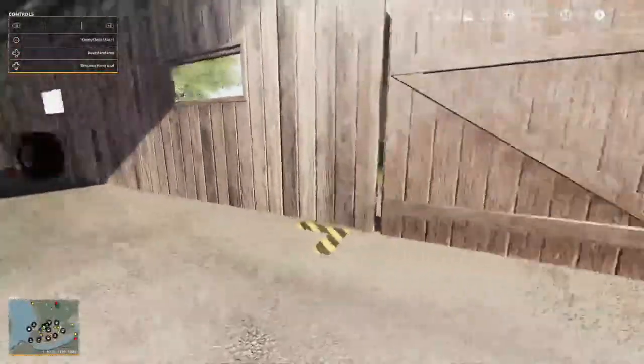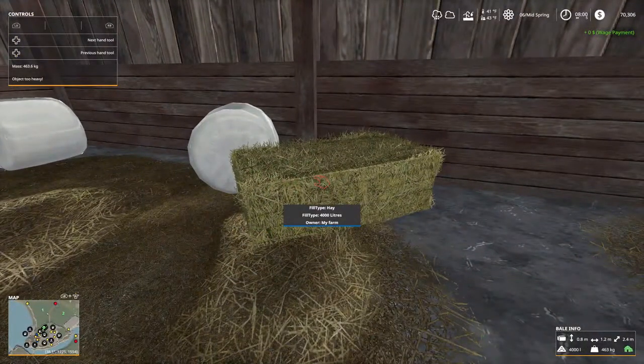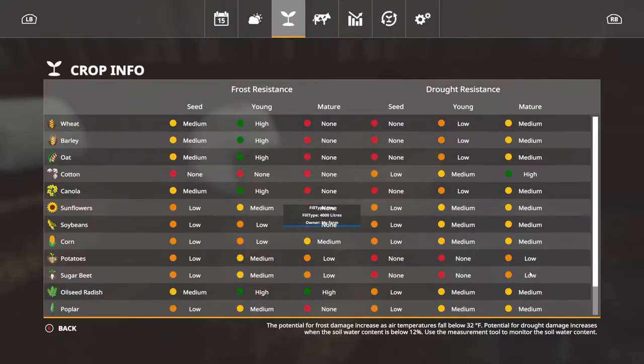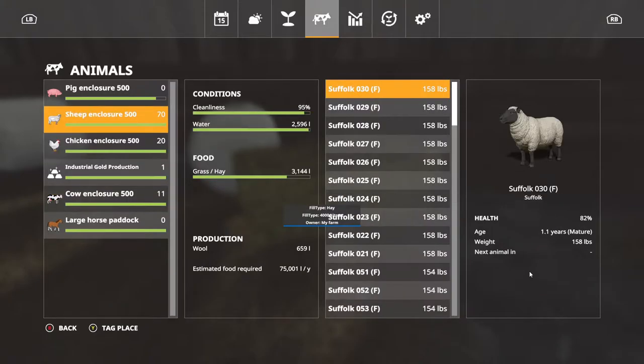Before we go, let's look at the planter real quick. Shut these doors, jump over here. Let's see how bad the animals need hay — cows are good, chickens are good, sheep are pretty good too. They won't take a whole bale.